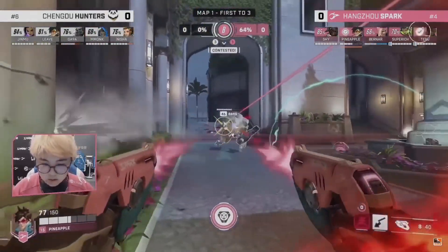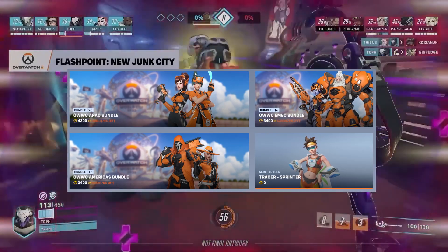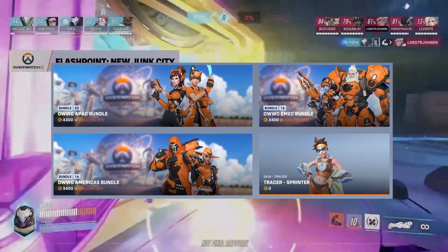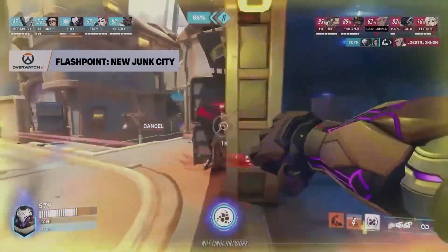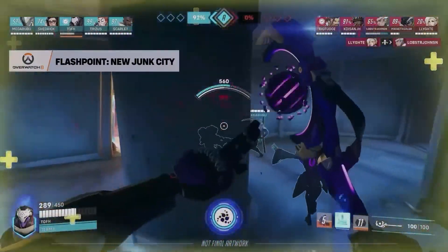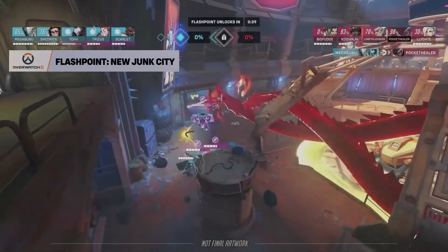In the next segment we're going to go over the new Shop Refresh. First up we have some World Cup bundles. Two of them cost 3,400 coins and another one costs 4,300 coins, which includes the Overwatch World Cup skins for almost all the heroes. And just a quick little side note: if you buy one of those bundles, 25% of all the revenue earned through them will go straight into the prize pool of the Overwatch World Cup.